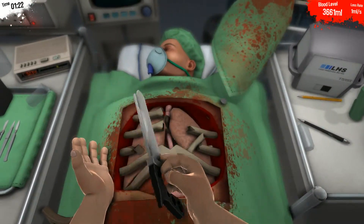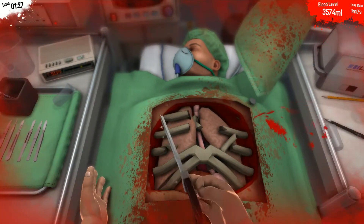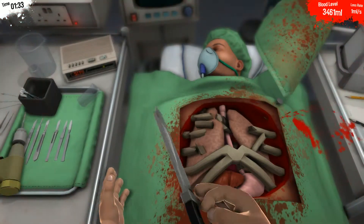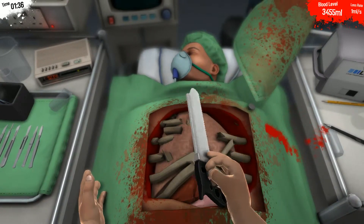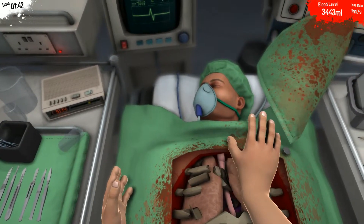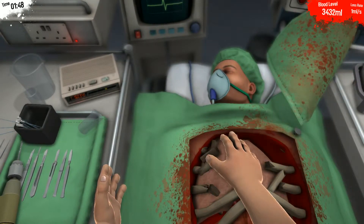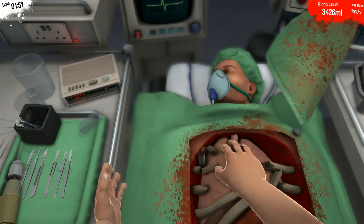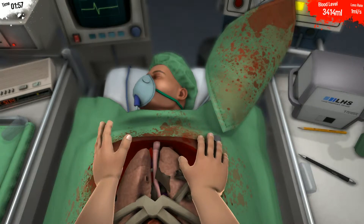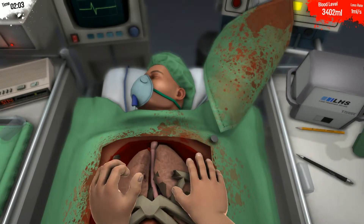So let's just saw off the rest of them. Yes! Now we can get right to your heart. Perfect. So let's get some of this out of here, if we can manage to grab it. Wiggle wiggle. Let's go for two at once. Oh, you're so funny with your wiggle parts, Bob.